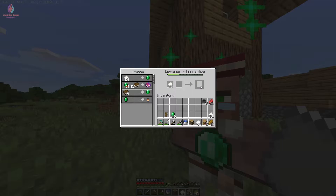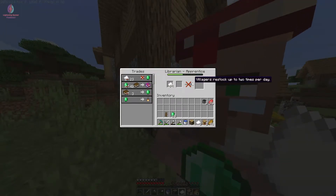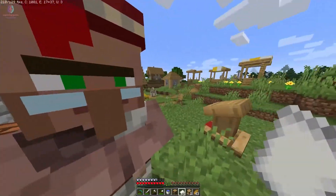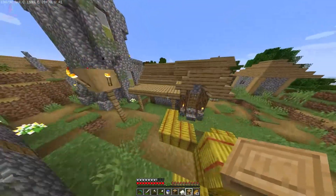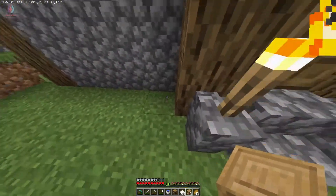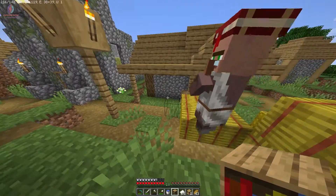I got 18 emeralds total but now he won't give me more — there's a cross sign. Villagers restock up to two times per day. I'll move the lectern to a better spot so he can go and claim his job site again. I still have 64 paper but that's not enough.